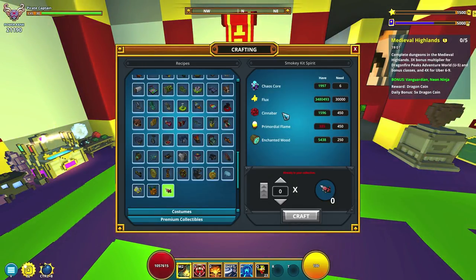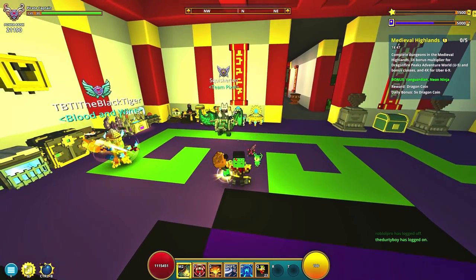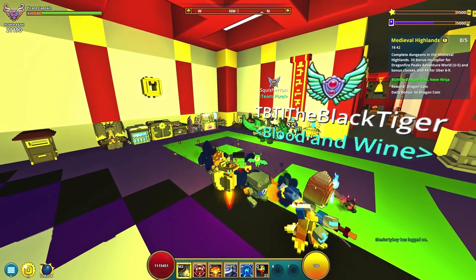450 cinnabar — that's just too much. I mean there's more ways of getting cinnabar now than there ever has been, but it's like geez dude, that's pretty expensive for a little ally. 30,000 flux and 6 chaos cores.